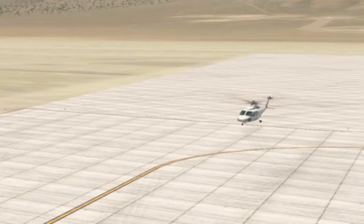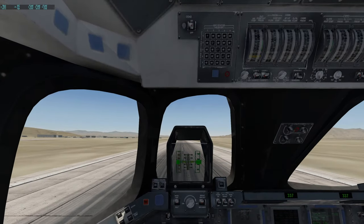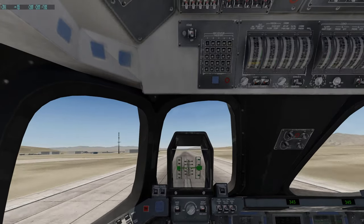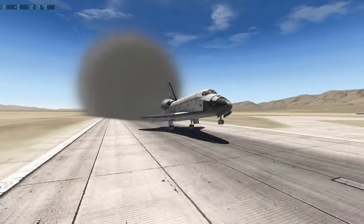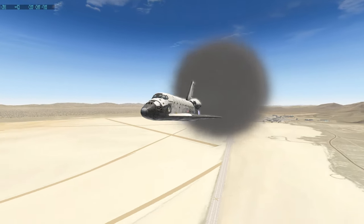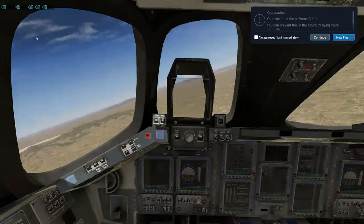Hello helicopter, what are you doing here? Have I mentioned that we're at Area 51? The alien tower is back. Rotate — beautiful, we got huge amounts of smoke. In real life you're actually not able to retract the gear.